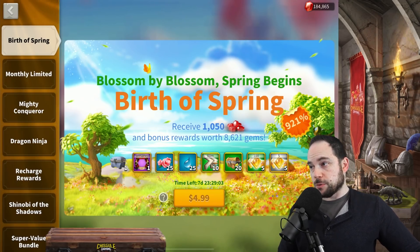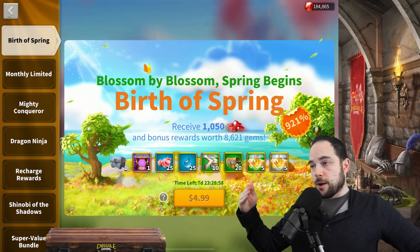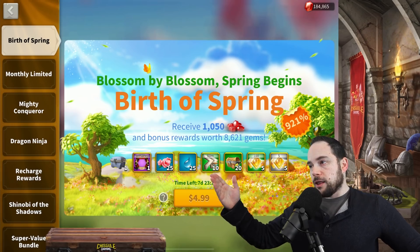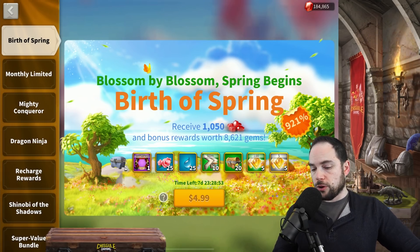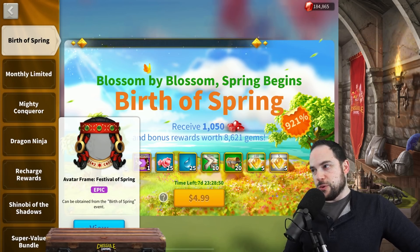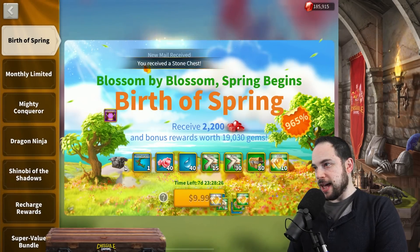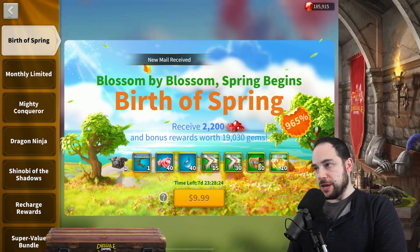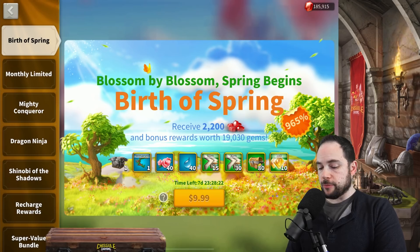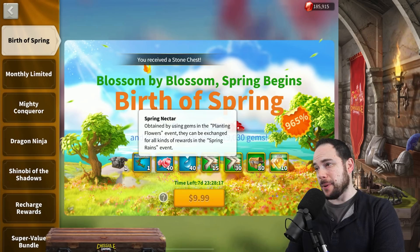Let's start buying this bundle. A few things call to my attention immediately: I like that the resources are pick-one — you never know what you're going to need — and I like that the speed-ups are universal. We'll use the avatar frame for at least a little bit. Let's buy this $5 bundle. Looking now at the $10 bundle: more speed-ups and more of the premium currency. This is about two legendary commander sculptures worth of premium currency.